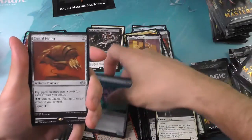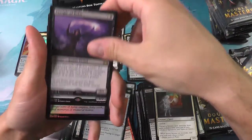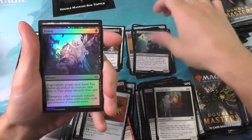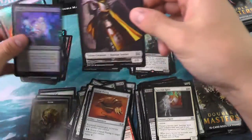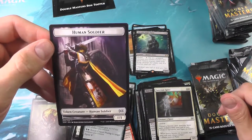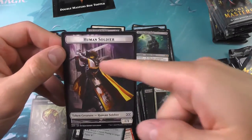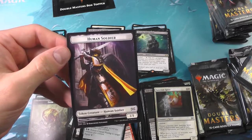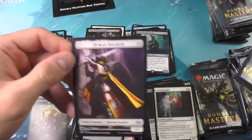Disciple of Bolas for our first rare and a Skerzdag High Priest. These tokens can be surprisingly cool — this one really looks like something from Bloodborne. You've got the style of Bloodborne weaponry and cloak and hat. Very cool.